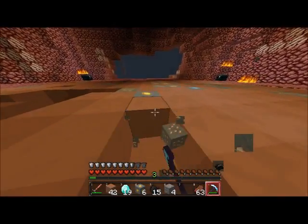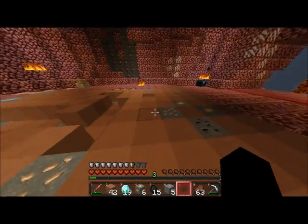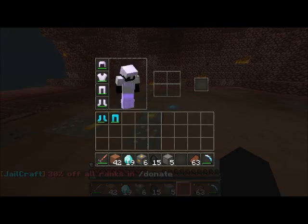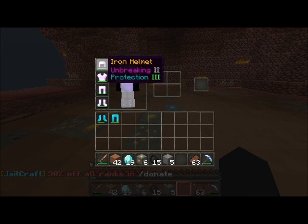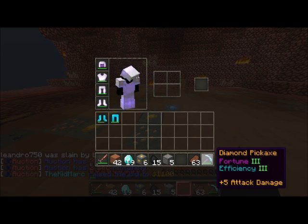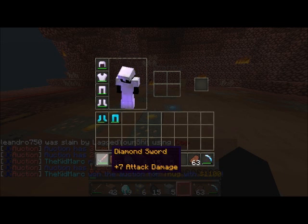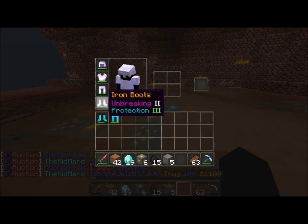Basically, if you join the server you will get some basic starting items — I'll show you right now. You get this iron armor and this pickaxe, and that's about it. The rest I got myself, but this is not even my main account; I'm just going on this account to show you how you start off.